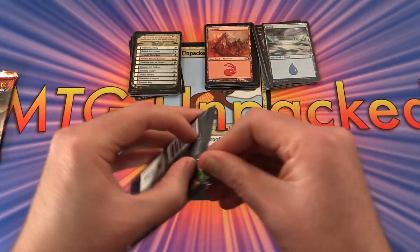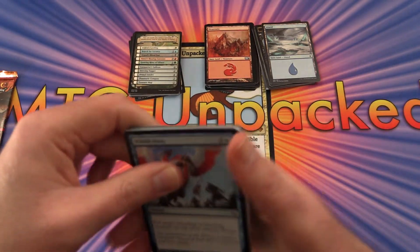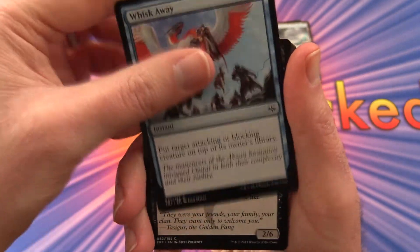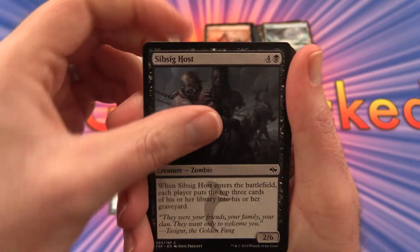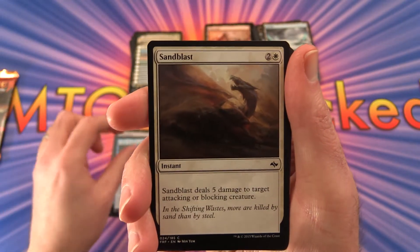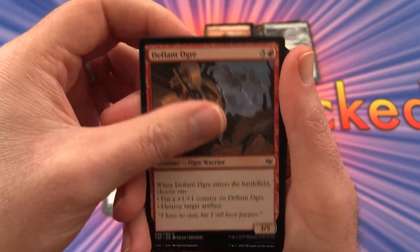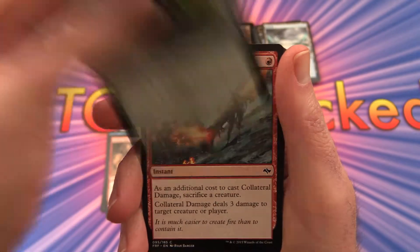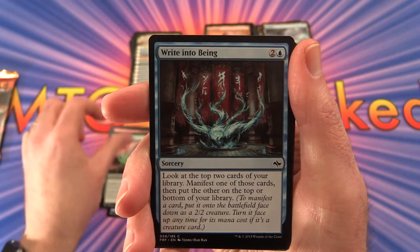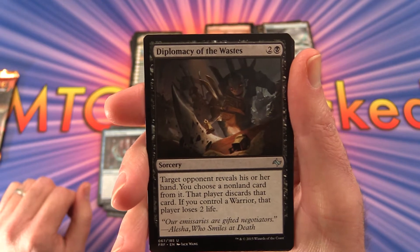Let's go with Fate Reforged. We have Whisk Away, Sibzig Host, Sultai Skull Keeper, Sand Blast, Jiskai Sage, Defiant Ogre, Whisperer of the Wilds, Collateral Damage, Timur Runemark, Rite into Being. The uncommon is Diplomacy of the Wastes.